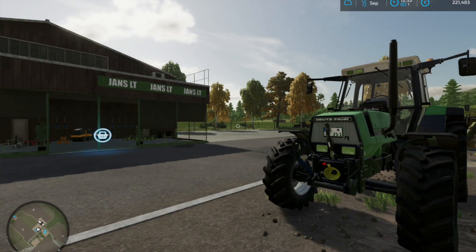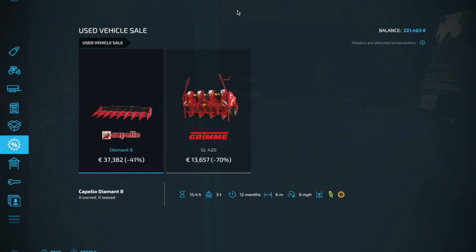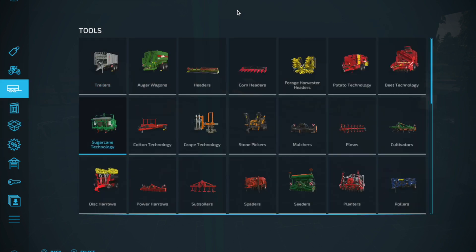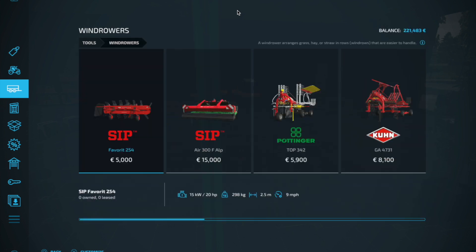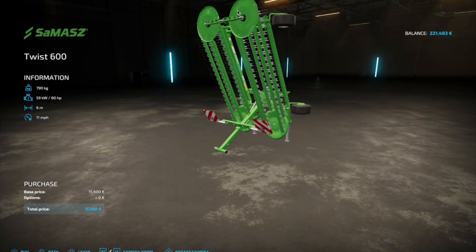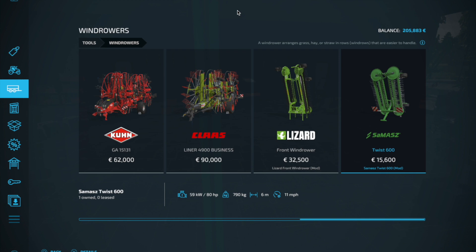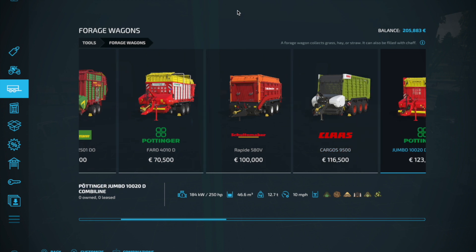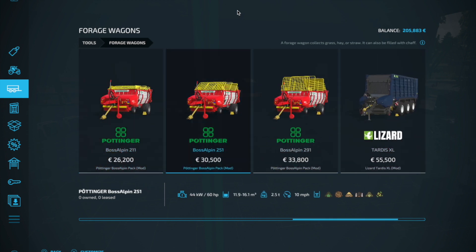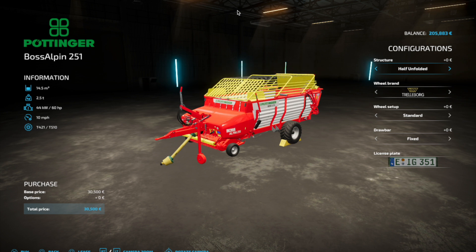Okay, the mowing is done. I'm here at the store trying to buy some equipment. We want a windrower — that front-mount one, we'll go with that. And then a forage wagon — looking at one of these Foss Alpine ones. We get 16,000 litres in that setup.